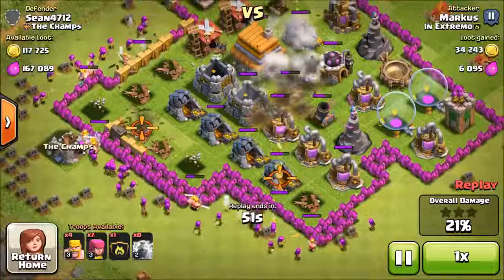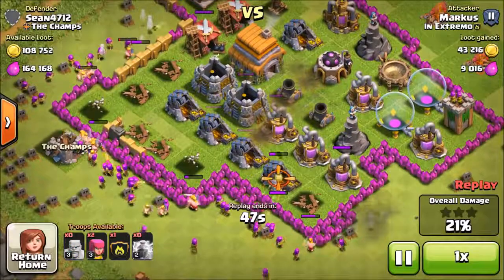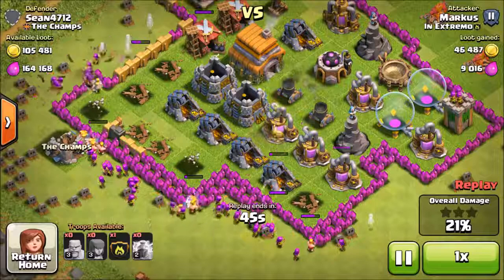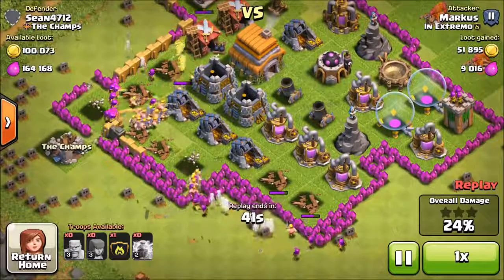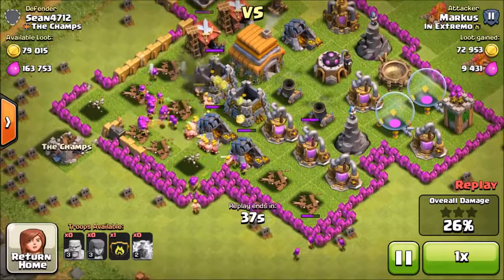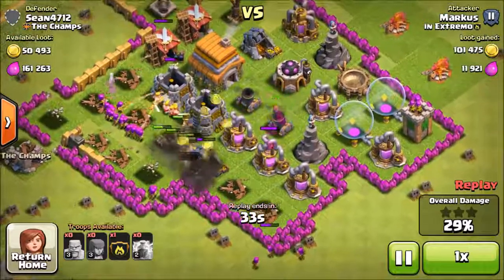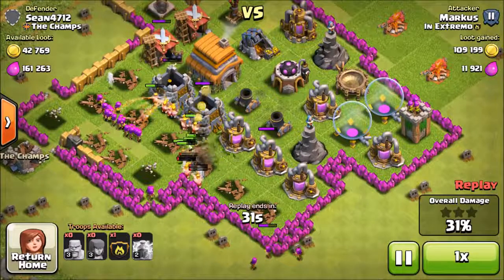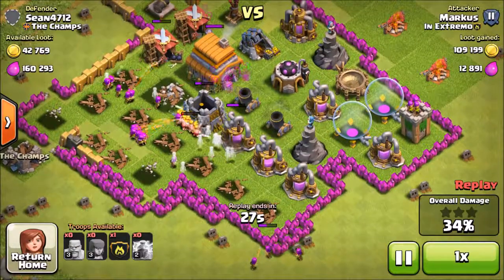My spell factory only has one lightning spell slot, but you can have two — I am upgrading my spell factory at the moment. With two lightning spells you can take out one of the mortars or archer towers. For this base I could actually take out both mortars since they're right next to each other. As you can see, the barbs are tanking the mortars and the wizard tower while my archers are behind, cleaning up the loot.